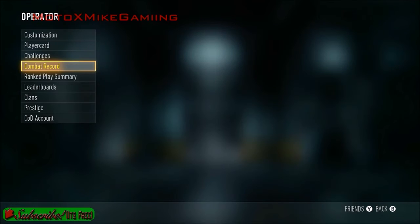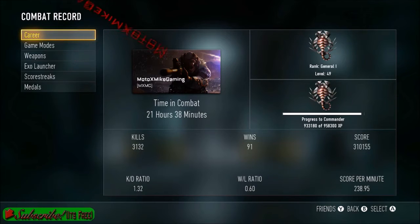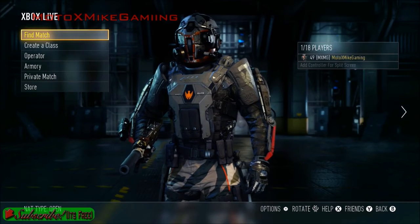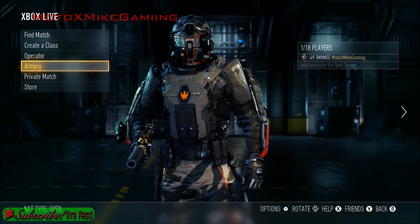You can get supply drops faster by getting an item called increased supply drop speed — I'm pretty sure that's what it's called. It's a reinforcement item that you get from supply drops, sort of like double XP, and it'll show up in your bottom left hand corner on your screen.